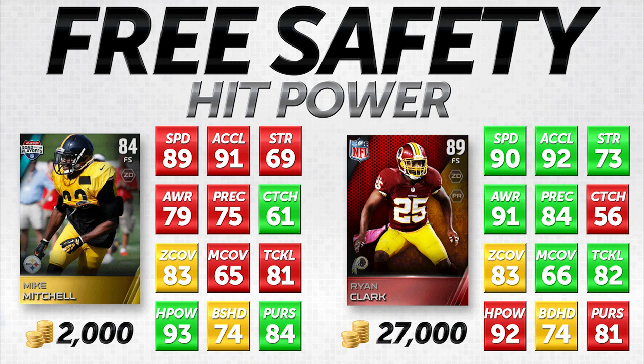Both items at 92 and 93 hit power — you're not going to find very many better. Ryan Clark is an 89 overall elite free safety, while Mike Mitchell is a Road to the Playoffs gold item at only 84 overall. But my personal opinion is these items are a lot closer than they look. Mike Mitchell is one lower in both speed and acceleration, four lower in strength. In zone coverage, they're the same at 83. In man coverage, Mike Mitchell is only one lower.